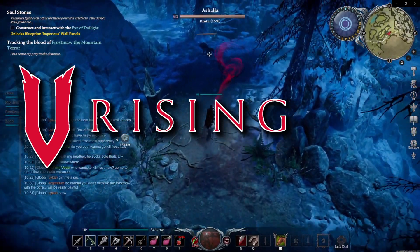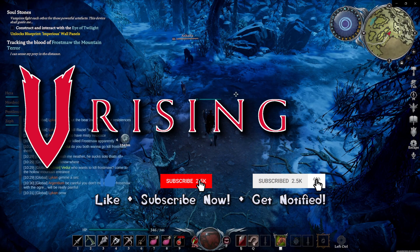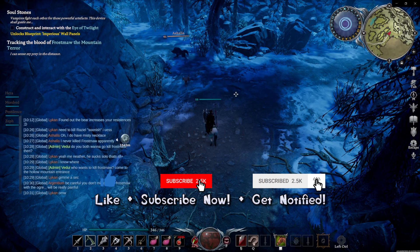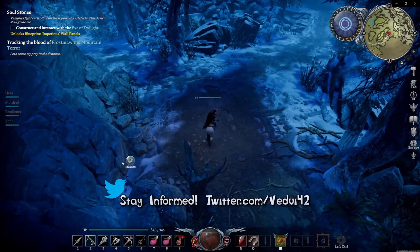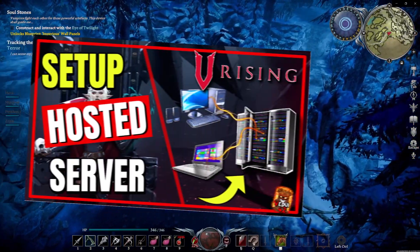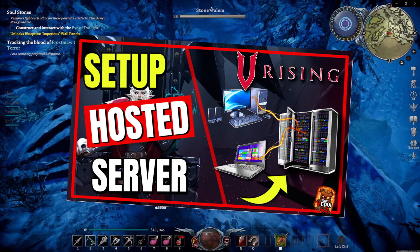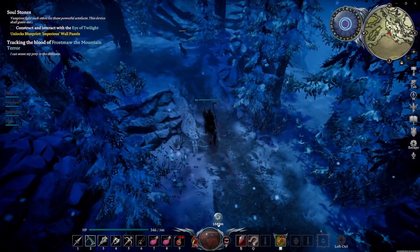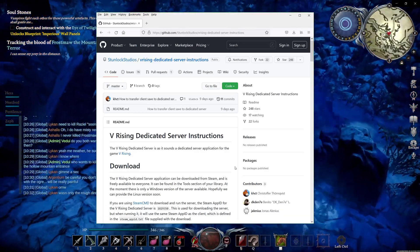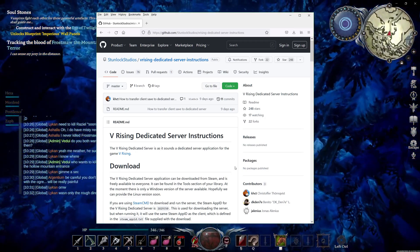I will go through how to set up a V Rising server on your local computer so you can keep it running even while you yourself are not playing and your friends are able to connect and play. Keep in mind that if you turn off your computer, the server also vanishes. So if you're looking for a 24/7 server, consider a hosted server solution. I will link a special discount code and link in the description below, along with a video showing how easy it is to get that set up. But today we're doing a local dedicated server — it works great for a small but limited playthrough with friends.